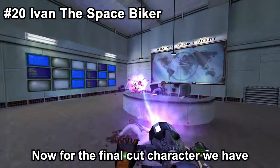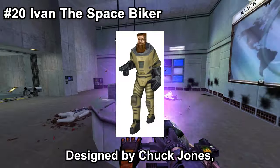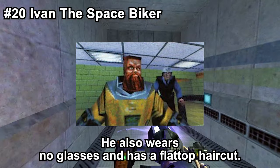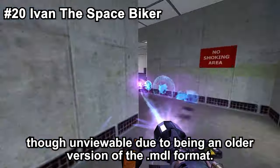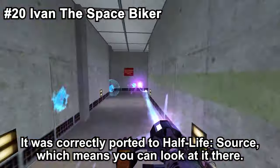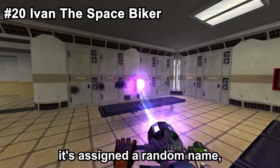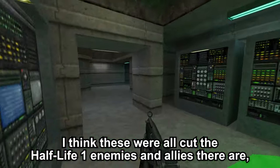For the final cut character, we have none other than the old version of the protagonist himself — Ivan the Space Biker, the original Gordon Freeman design by Chuck Jones. This version of Gordon featured a more rough-looking design, including a full wild beard that made him look like a biker and a green HEV suit. He also wears no glasses and has a flat top haircut. It is included in the game files of Half-Life 1, though unviewable due to being an older version of the model format, but was correctly ported to Half-Life Source. He was cut due to Valve thinking that he looked like a homeless hobo. The name Ivan the Space Biker is actually included in TF2 as one of the possible randomly assigned bot names.